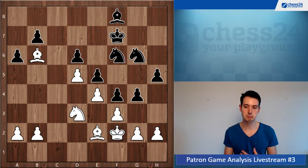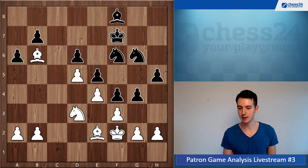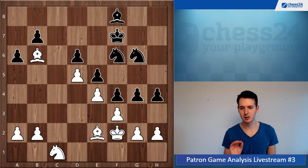After rook takes, king takes, a lot of your advantage is gone. You still have a space advantage but it's not that easy to win anymore without that beautiful active rook. Now knight c1 heading to a5, h4...